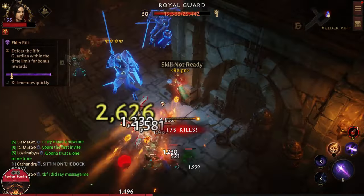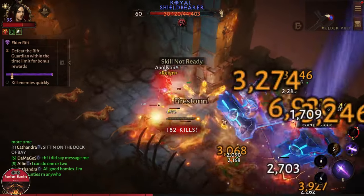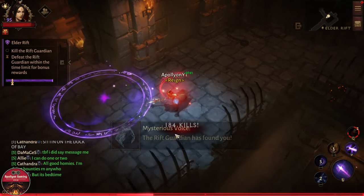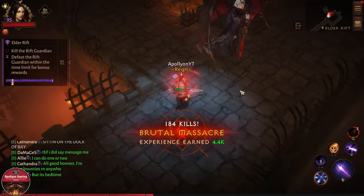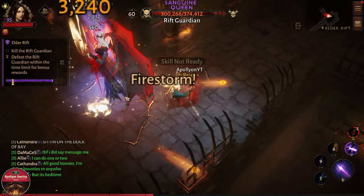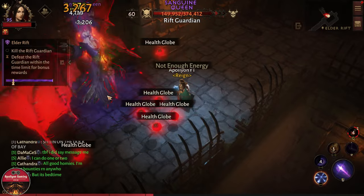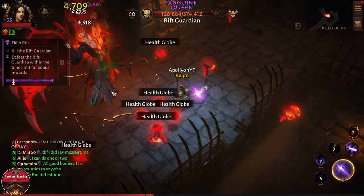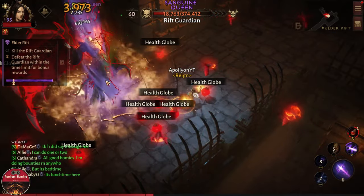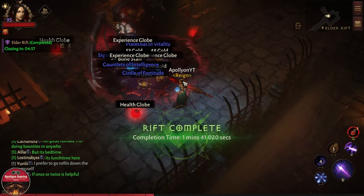We are almost done with the rift and the boss is about to spawn. The boss spawned — we had 154 kills, then 184 kills — and now let's fight the boss. These are not the most damage-focused builds since they are built for movement, but you can pretty much kill the rift in 1 minute 41 seconds.